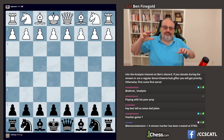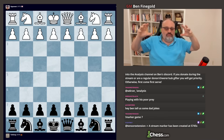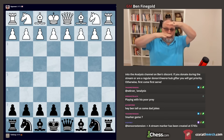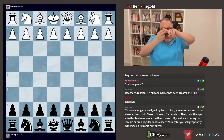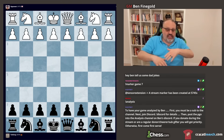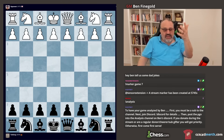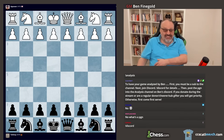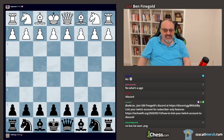You know how when you see a PGN there's a beginning that says date, round, white's name, black's name, and result, and then there are moves after that? Well, the beginning of this game where it tells you the information is like 35 lines instead of like 10. It has lots of information, some of it stated twice. Very strange.